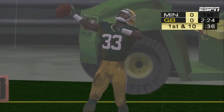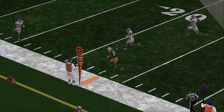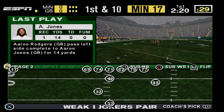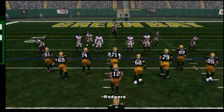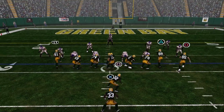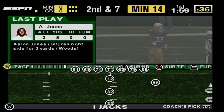Jones fights for every inch of turf he can get. He makes the catch and then runs for a few more — a classic overachiever. A nice run after the catch, and that's what they expect from him — that's his job description. You won't see him running a post route, but you will see him make plays off those shorter catches. First down, and they line up with three tight ends. Jones gains three yards and that brings up second down.